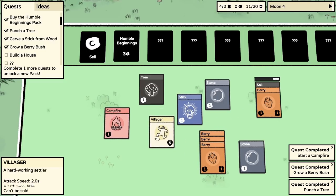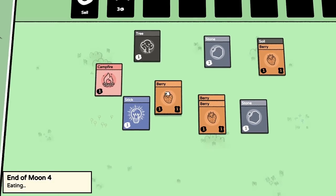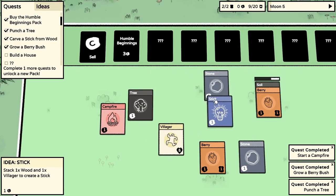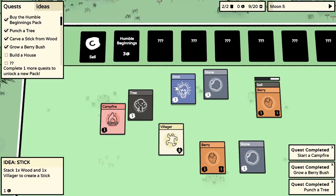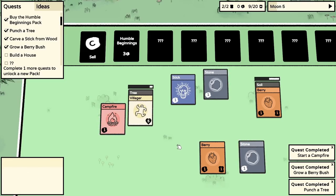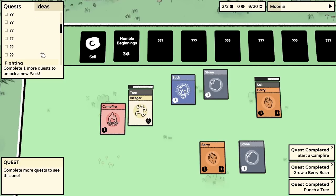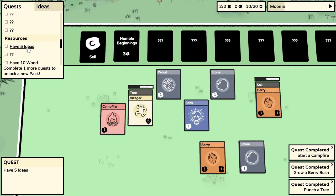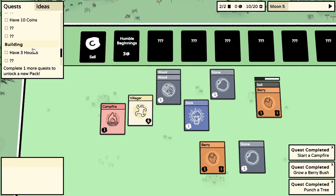We've got enough food to keep going. Can we put something at the campfire? Stick on a campfire, stick on a tree, stick on a stone - I don't quite know what to do with that. Villager, go chop down that tree. Quest completed: Start a campfire! There are all sorts of other quests now: train militia, cook some meat, explore a forest, have five ideas, have ten wood, have ten stone, have five food, have ten coins, have three houses.